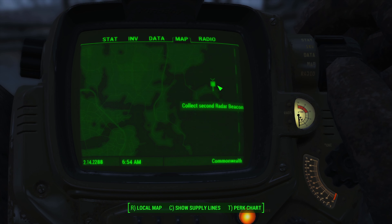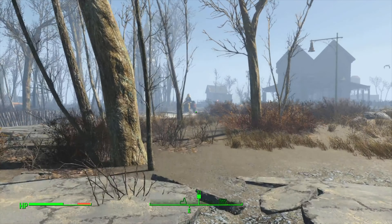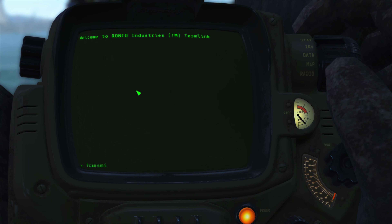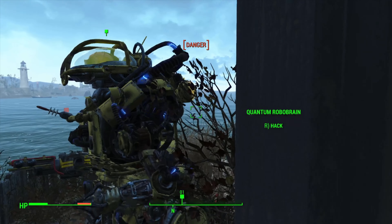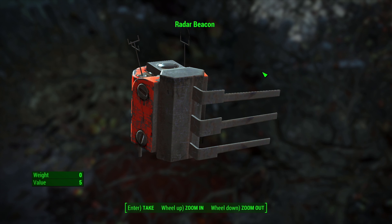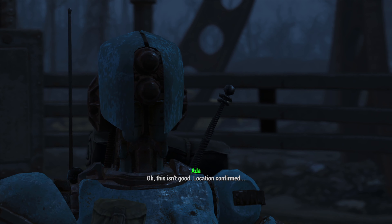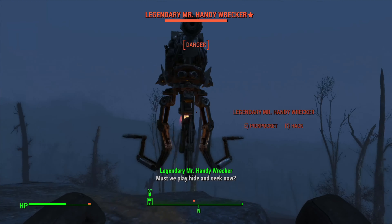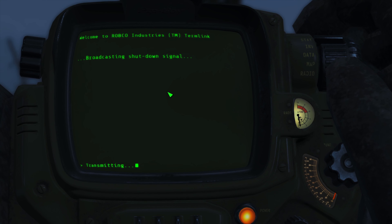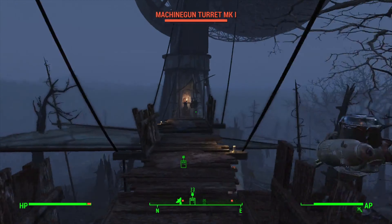We construct the robotics workbench and install the chip in Ada. Speaking with Ada reveals there are several Robobrains in the Commonwealth we need to track down to locate the Mechanist. We get one location, travel there, and after some hide-and-seek distraction tactics we manage to hack a robot when it gets close enough. We go upstairs, detonate the robot, loot our prize, and get out of dodge.